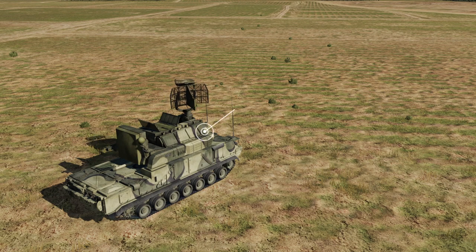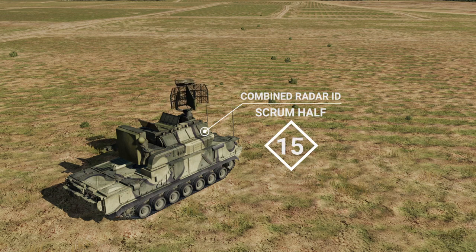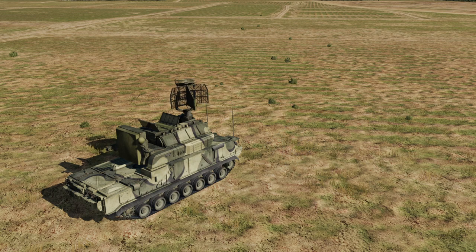The radars — both the acquisition and the tracking — are combined and known as a Scrum Half. They'll appear on your RWR as '15', and it is something you should worry about in DCS.